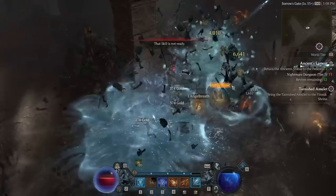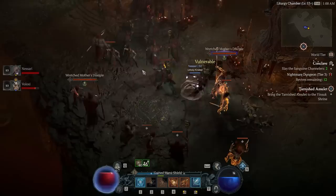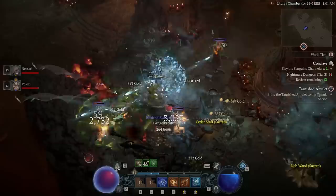So the build focuses around grouping up big stacks of enemies. You build up a big group, use Frost Nova to freeze them all, and then use Ice Shards to melt down an entire pack of frozen enemies. As a Sorcerer we unlock our class specific ability at level 15, and for this we put in Ice Shard — that lets Ice Shard automatically attack frozen enemies. So as soon as you freeze them you can just stand there AFK and everything will just start dying around you. It's awesome and that's the core of the build.